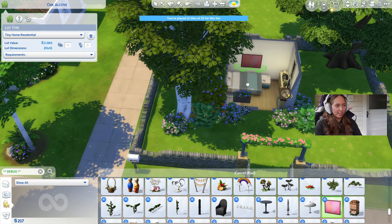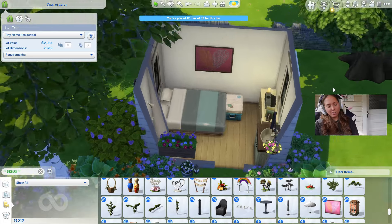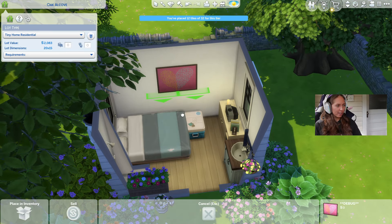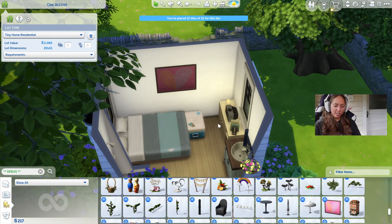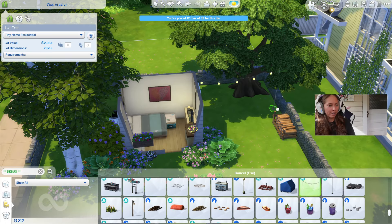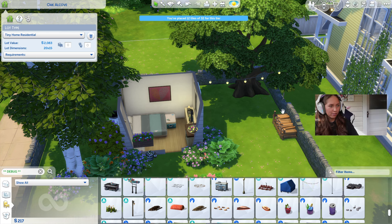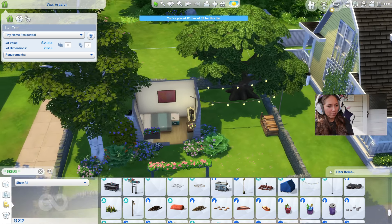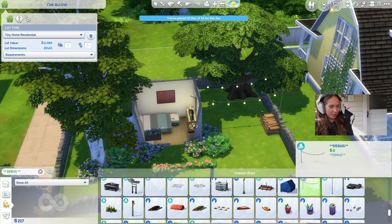Trying to defy the odds here. Look at that — bam, artwork. So stinking cute. Oh it's off-centered, that's going to make me crazy. Perfection. Now we're cooking with gas — we have these cute little lights. These are stinking cute. Let me just put a whole bunch of these over here. We might need to move my house over just a little bit, like one tile, so these fit really nicely.